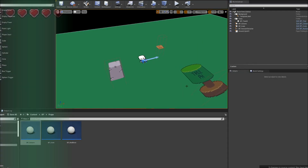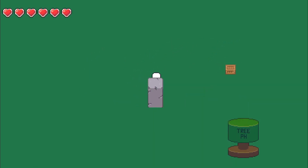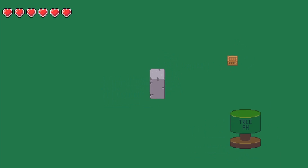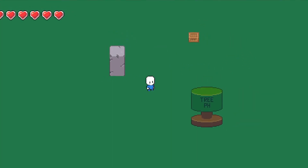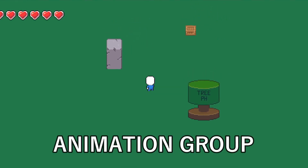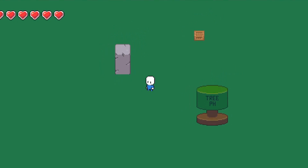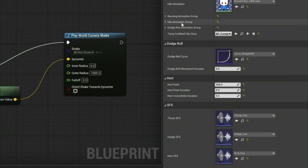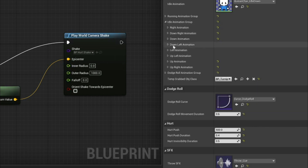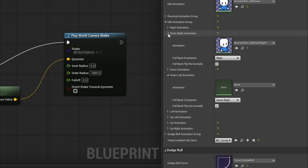First I needed a top-down perspective. Then I made a component to manage draw order — it mostly works. Then I made an 8-direction animation system, so I can play an animation group, set a direction, and the system picks the right animation to play. My logic code can simply say 'I'm playing the idle animation group, looking down-left,' and the system handles the rest.